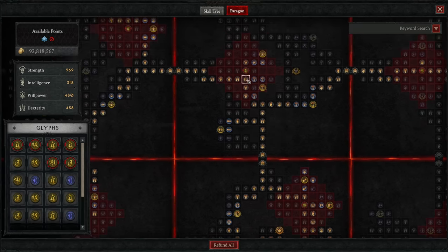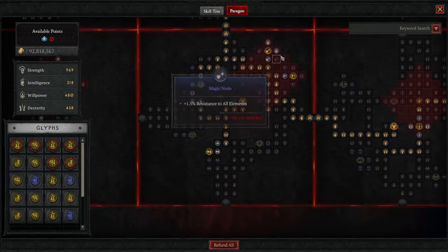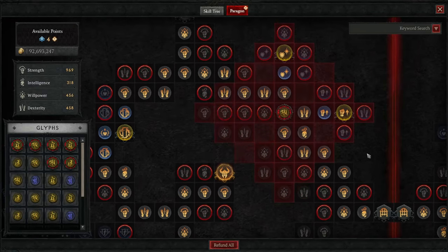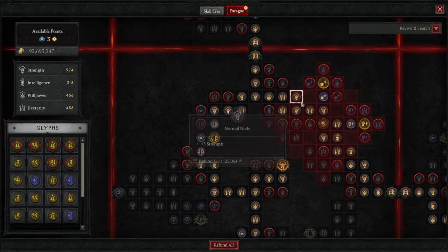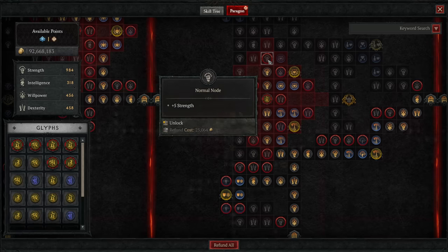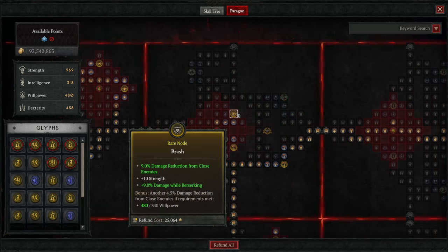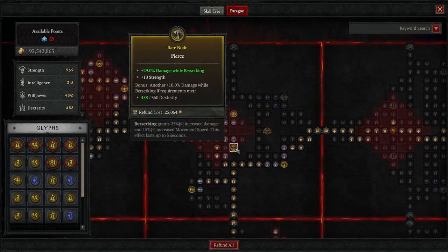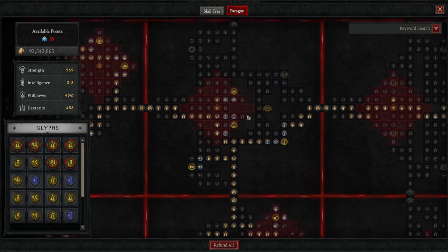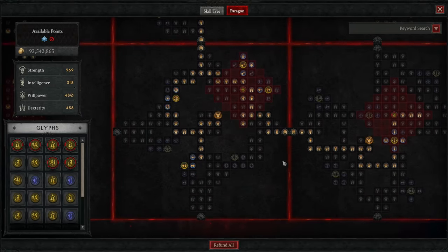Once you have the Tears of Blood glyph, move the Ire glyph down into the Warbringer board, take out the willpower we have there, and move it over. You'll then have 40 strength through all the strength nodes in the radius, plus extra points for the new Tears of Blood glyph to give it even more strength — increasing its potency further. This is mostly important because the rare nodes on this board are really good: damage reduction from close specifically, and then also damage while berserking, which is a stat that we double dip in.